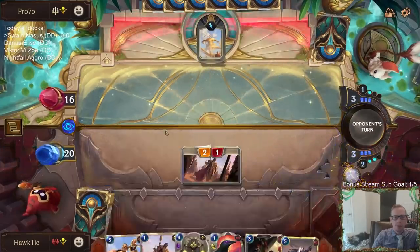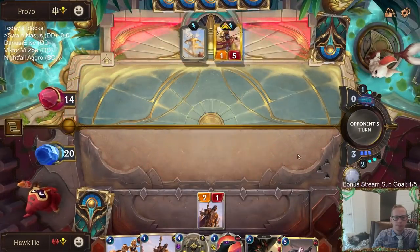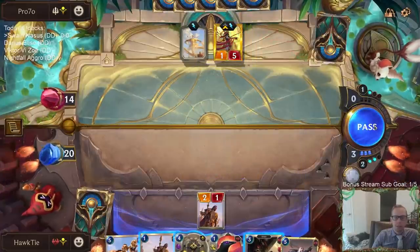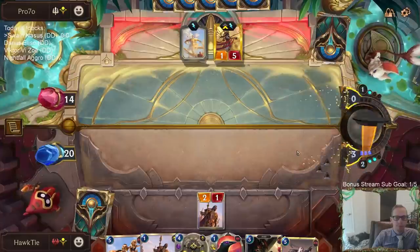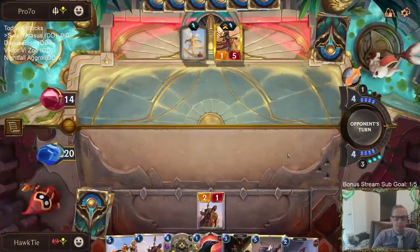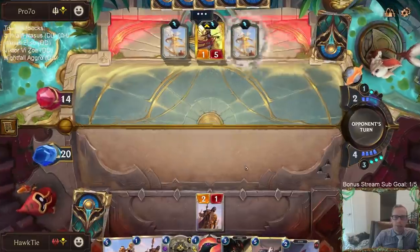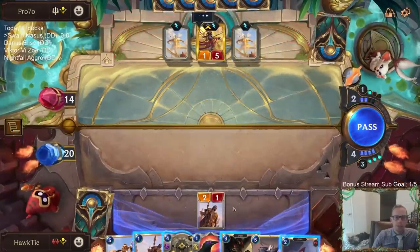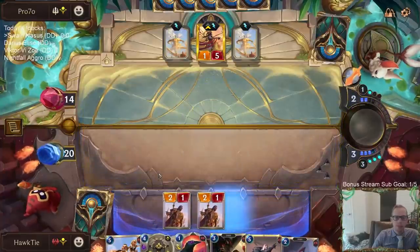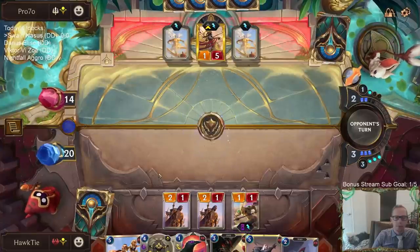I probably should have just played the Dune Keeper before. I should have just played that Dune Keeper. Azir doesn't die to the Sentry Flock combo, so that feels like a waste — going with the Sentry Flock combo then.